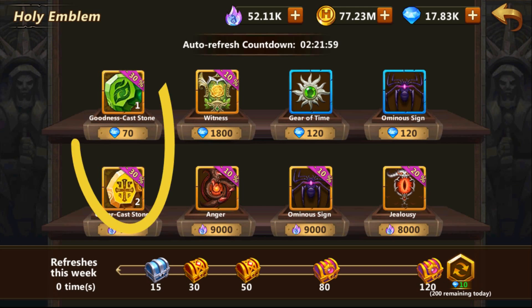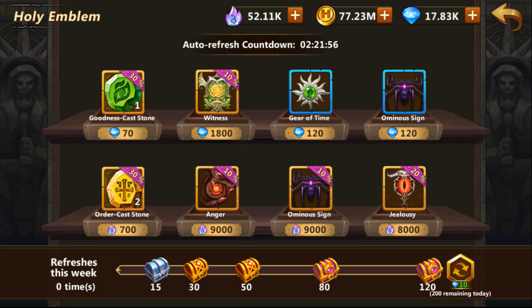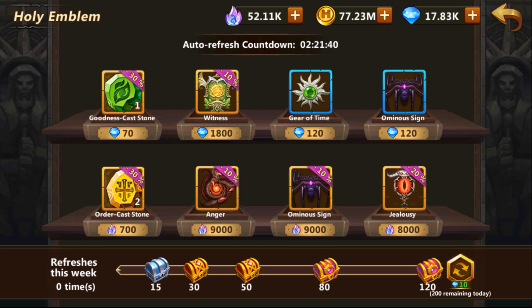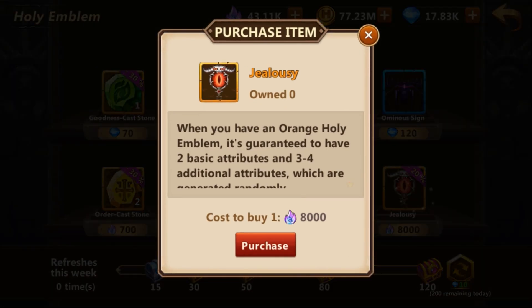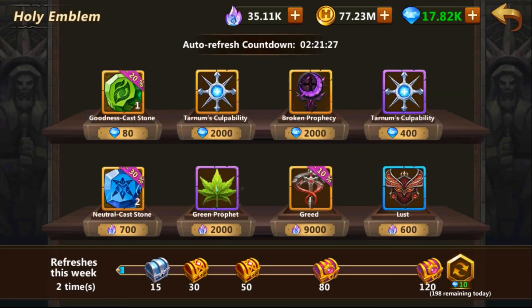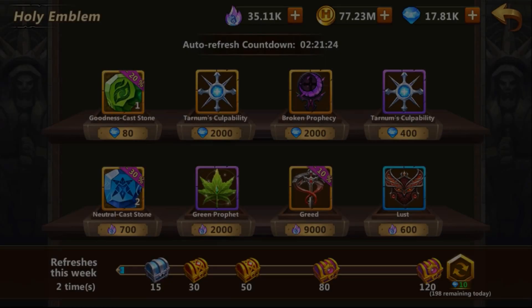What is important to remember is that you shouldn't be buying emblems using diamonds unless you really require one last emblem and you are, let's say, one day away from Battle of the Gods or something like that. If this is not the case, you shouldn't be buying emblems using gems at all. The only exception is if you have something very important coming up and the emblem is discounted by at least 20%. You should never buy an emblem for 2000 gems ever.